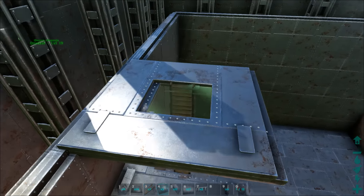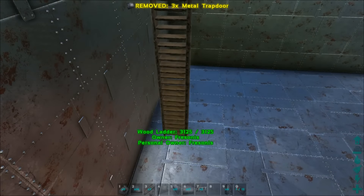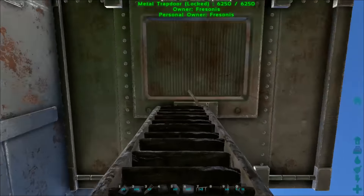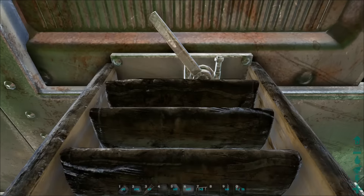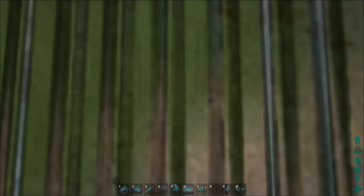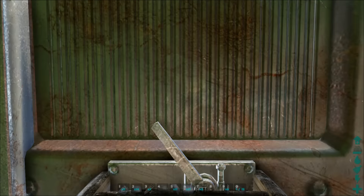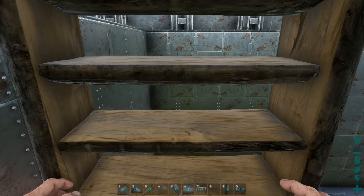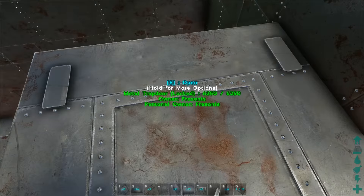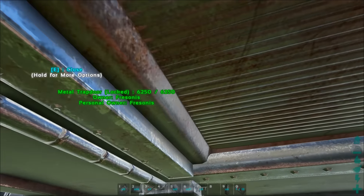Let's place the trapdoors. Let me show you what I mean: you open this one, and when you open this one you can't open the next one — it only closes the one below it. So what you do is jump, turn around, and close the trapdoor below you. Then you can open the door above and the next one as well.